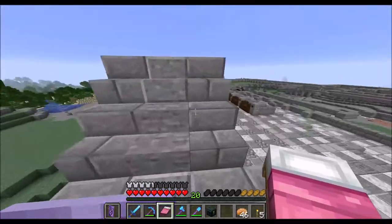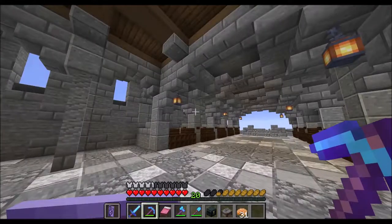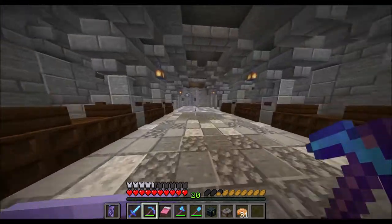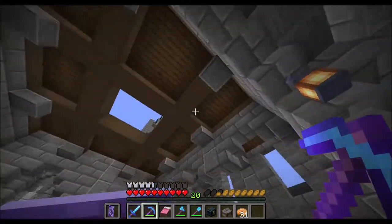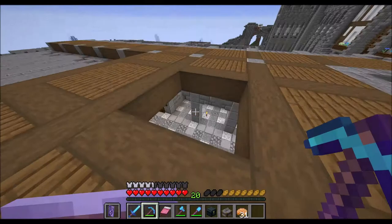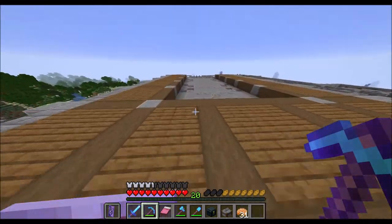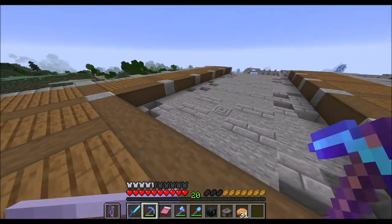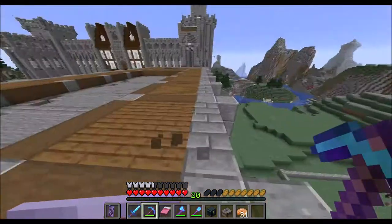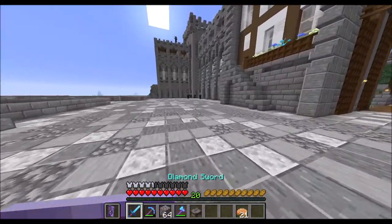We now have a ceiling — I tried my best at doing a ribbed vault here. It looks pretty nice. Then we have a bit of a wooden ceiling here. Here we will have a bit of a crane that would lift heavy things up. Here we're going to have a stone floor since we have a vaulted ceiling below to support the weight, and we're going to build these walls up to the height of the wall.